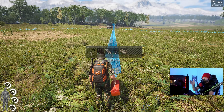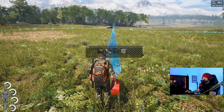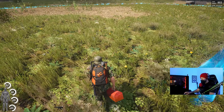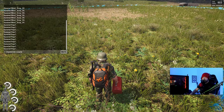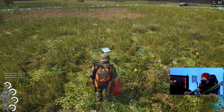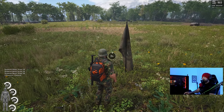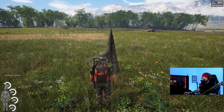To build the flag you need 10 scrap, 10 rags, 2 bolts, and a toolbox. I need three more scraps, so since I'm on single player I'll just spawn those in. Let's complete the flag. You can also destroy it by holding F over it. There we go, the flag is now built.